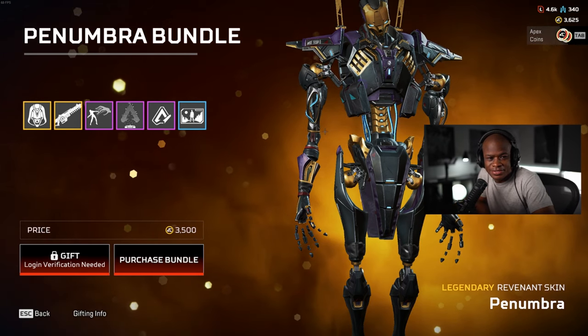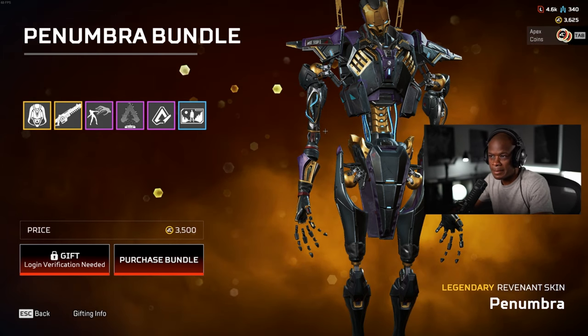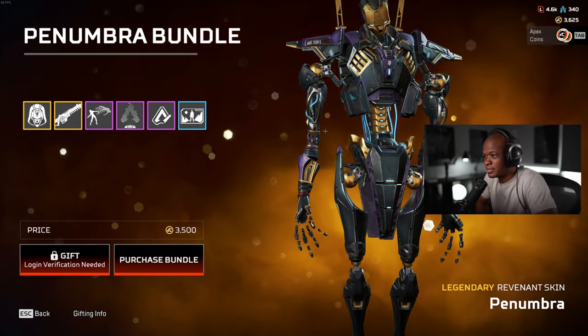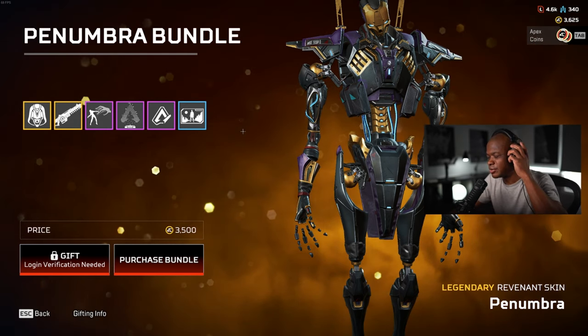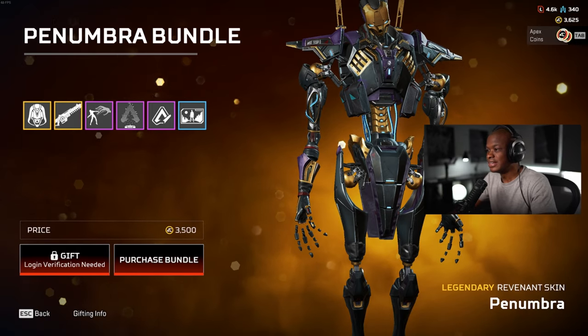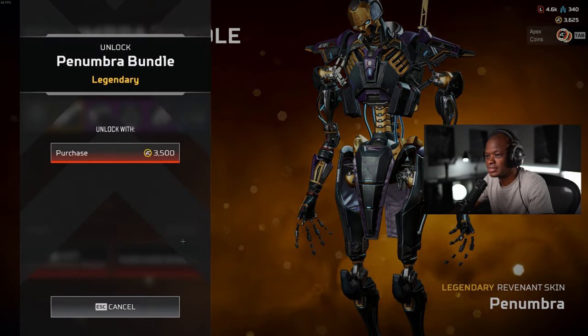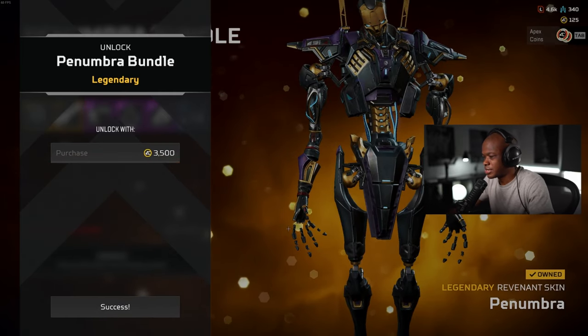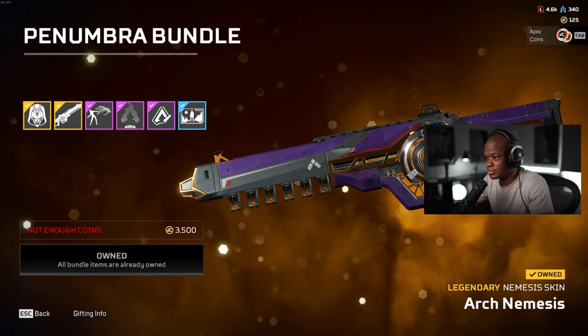All right, hey guys, welcome back to another video. What we're gonna be doing today is unlocking the Penumbra bundle — should be a good time. I just got enough coins for it so we're gonna unlock it. I wasn't gonna do it but I decided to do it anyway, so let's get this unlocked. We'll take a look at it in the firing range as well and we'll also look at the Nemesis too.